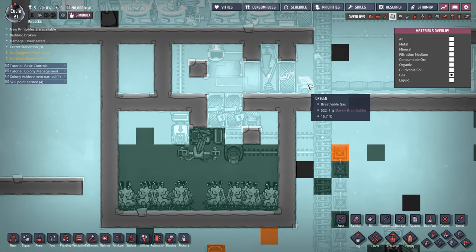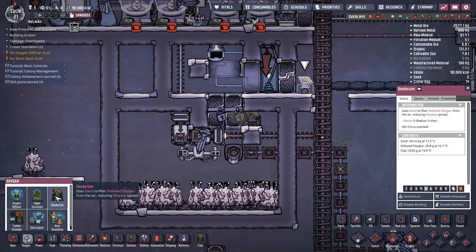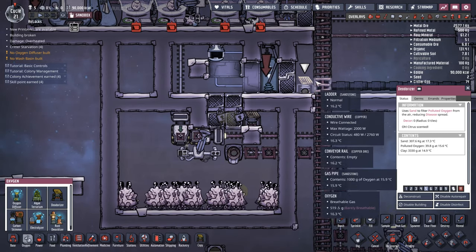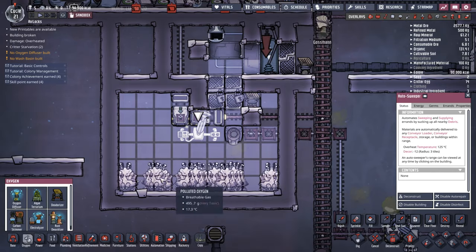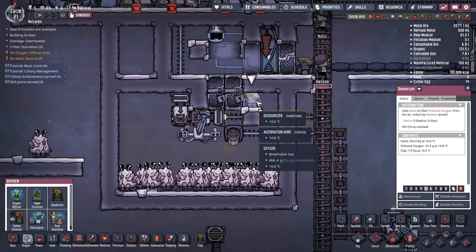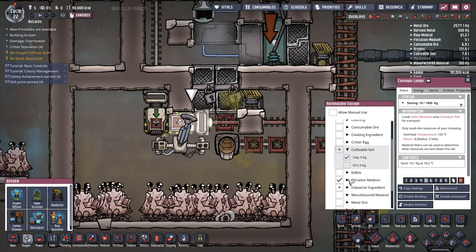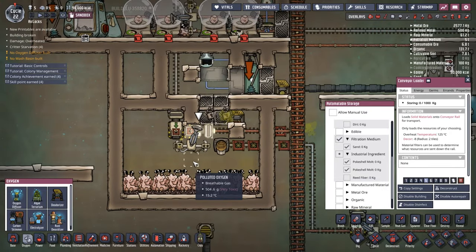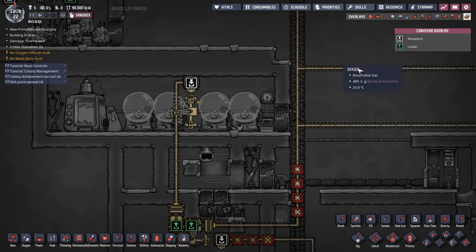To contain the polluted oxygen, I have a deodorizer up here. Under our oxygen tab, the deodorizer uses sand to filter polluted oxygen from the air, reducing disease spread. So if we do get any germs down in this room, I have one here at the door which the duplicants will manage, and also one in this room where duplicants can't actually reach it. Because I have an auto sweeper here and Poke Shells producing sand down here, the auto sweeper can add sand to the deodorizer as required. When it fills up and outputs clay instead, I have this conveyor loader shipping out the clay along with any sand and possibly Poke Shell molts out this loader.